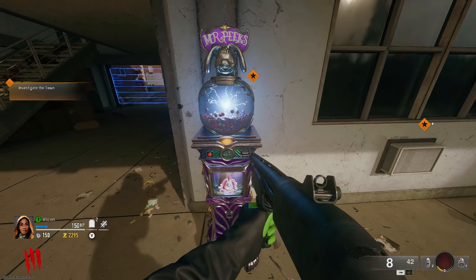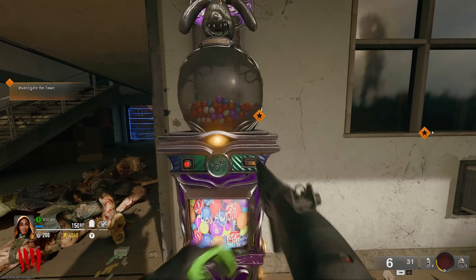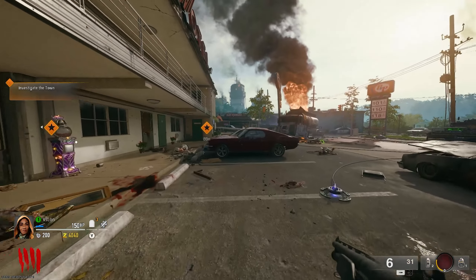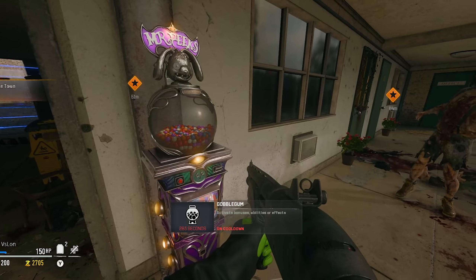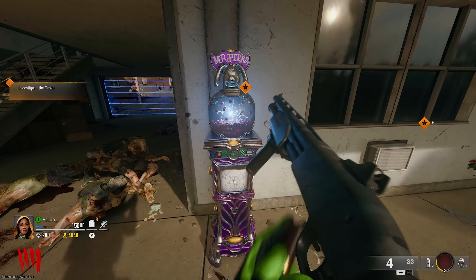The Gobblegum Machine in Black Ops 6 works a bit differently than it did in Black Ops 3. It can be spun once for free, although after the initial spin there is a 300-second cooldown until you can use it again. This can be avoided by entering the next round, at which point the timer will just disappear.